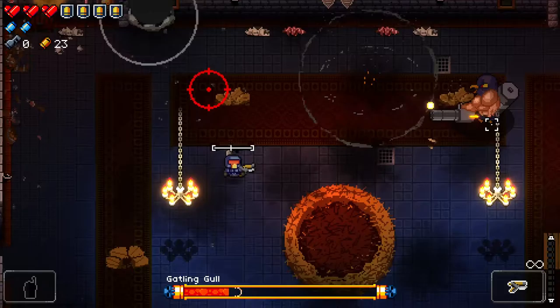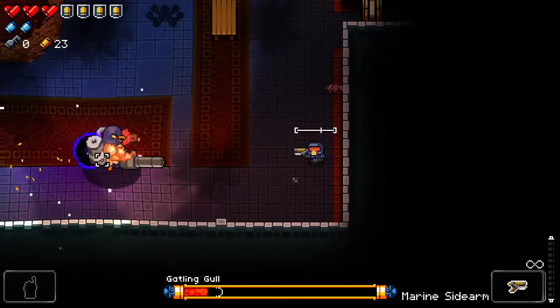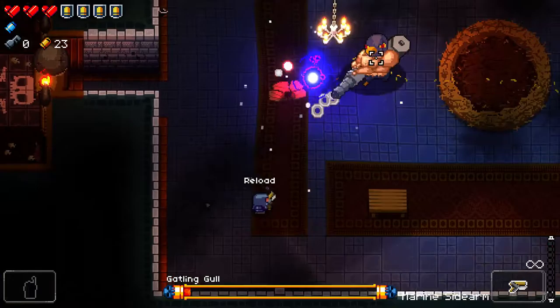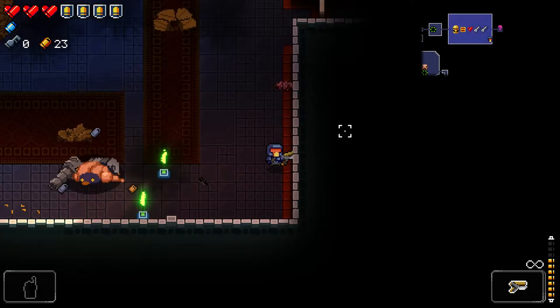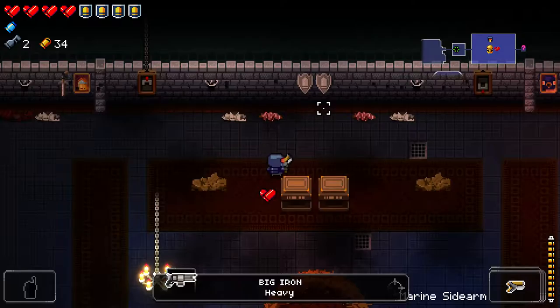Don't use the black hole gun because it doesn't help with defensiveness, so I'll have to spam with my sidearm. A bit wasteful maybe but if I can guarantee a flawless, why not? That was a miss — quite a horrible one as well. Cool, I've done it. 4 armor, 3 health — 4 health soon — and then the Big Iron. I like it, so I'll use the Big Iron and a sidearm.